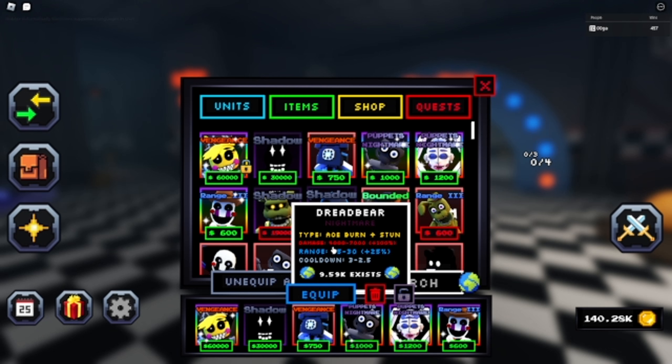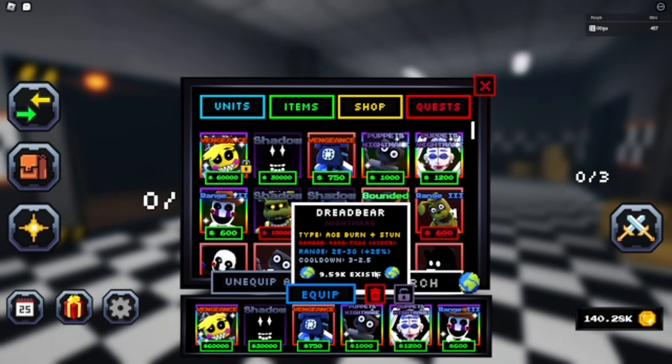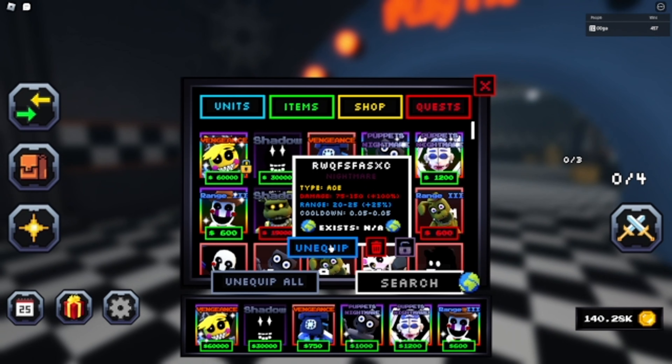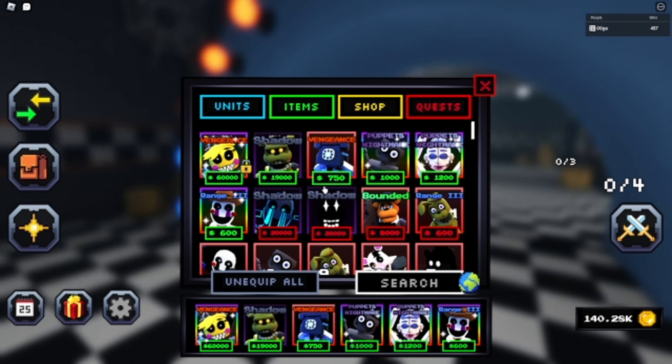He has 4,000 damage with a 3 second cooldown to start and 25 range. And when you max him out, he does 7,000 damage with a 2.5 second cooldown and 30 range. So let's take that guy out and put Dreadbear in here.